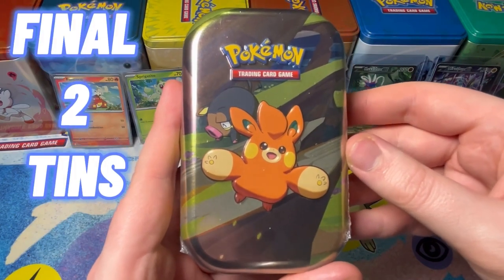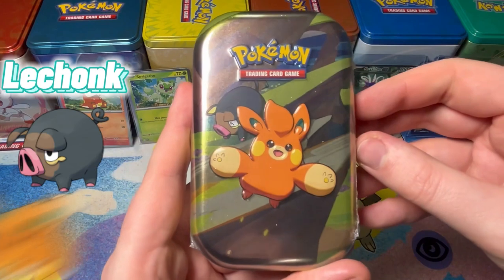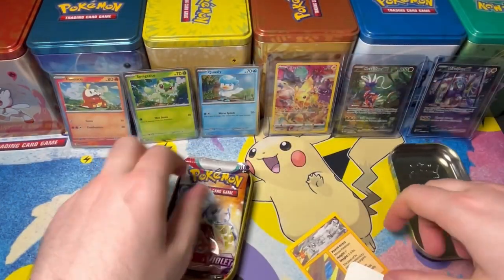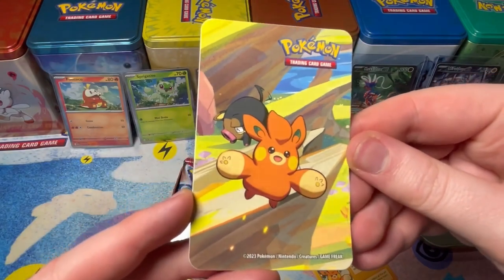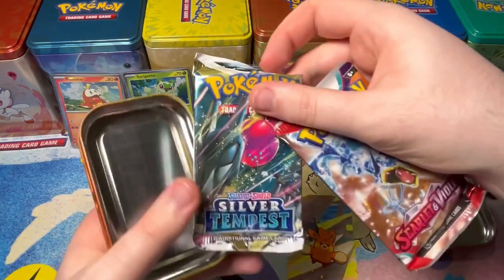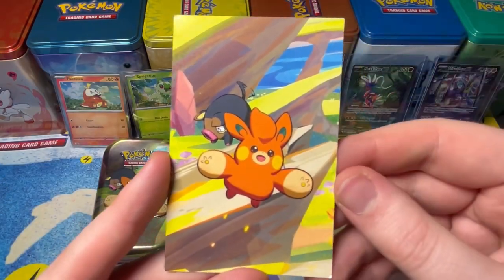Time for the next tin — we're down to the final two tins! Hopefully the luck can improve. Everyone's favourite Lechonk right there — let's open it. They just fell out! Sticker, the art card which we'll go in depth on in a minute, and the boost packs. Gyarados is stuck in here and the Silver Tempest.